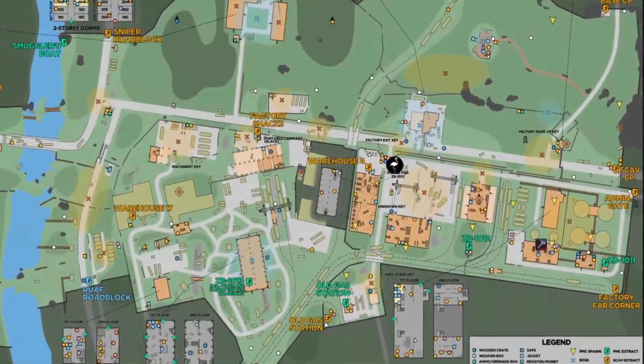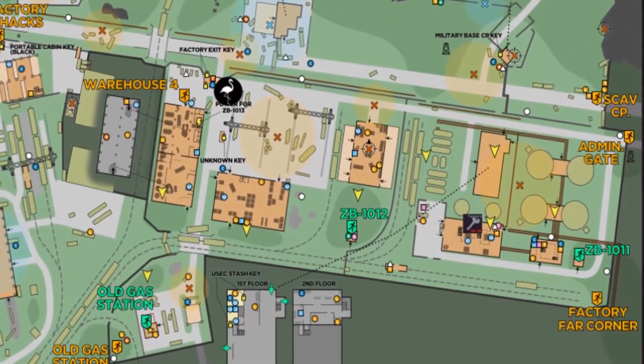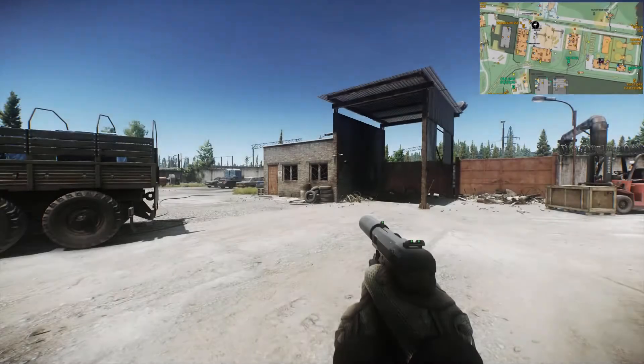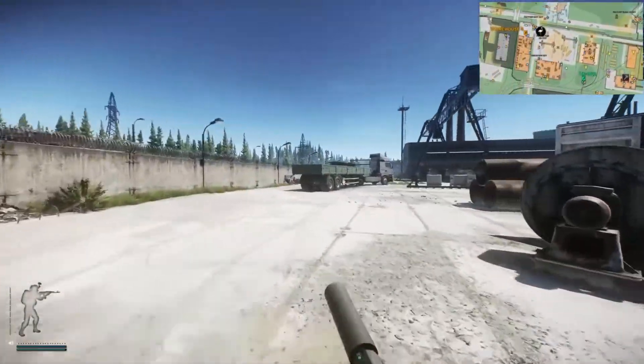The other spawn for the factory exit key is located in this warehouse near the ZB-1011 extract. If we start from outside of the guard building on the warehouse side, follow this path to get to the warehouse.